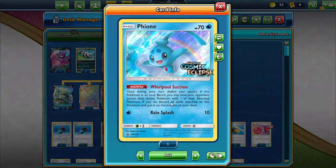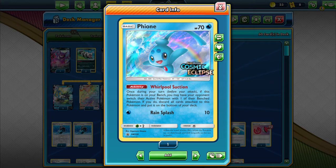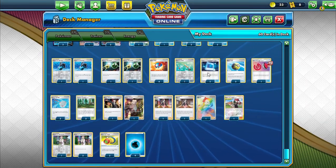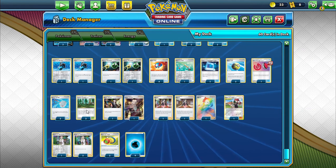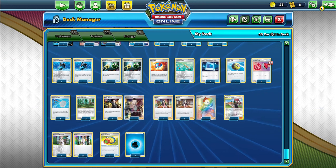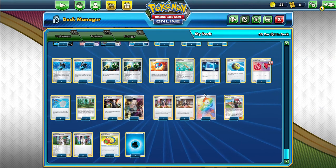We also run Zigzagoon for additional sniping capabilities, Frosmoth, and Fione, whose Whirlpool Destruction ability forces the opponent to switch if it's on the bench. For search we have Quick Ball, Pokemon Communication, Great Ball, Capacious Bucket, and Viridian Forest. For draw supporters we have Marnie, Professor's Research, Boss's Orders, and all that other good stuff.